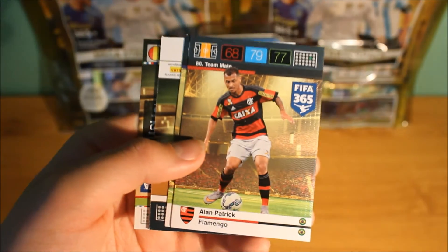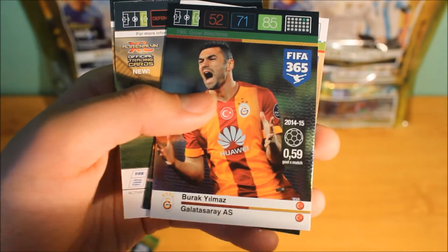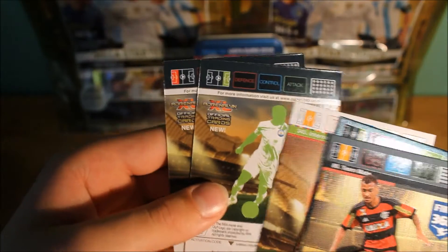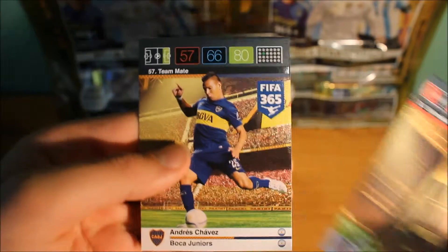Oh sorry, this is now our second last packet — there were two stuck together. We then do pull this Patrick card again, the same card again. We then do pull another gold machine, this time a Turkish player. But we also then get Eden Hazard, which is really cool. And then these two players — oh, they are just space cards. Because we did pull that big attacking player before, but then we just get these two teammates. This one from Boca Juniors with 80 attack.